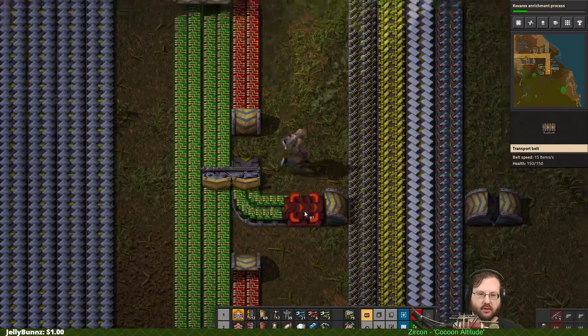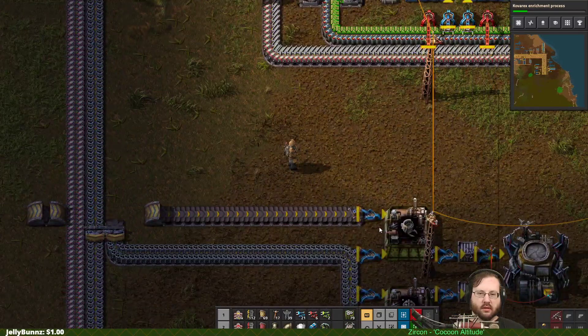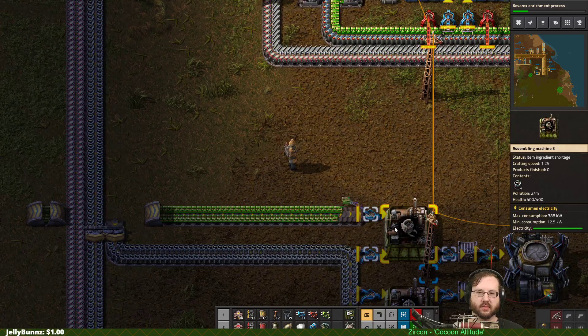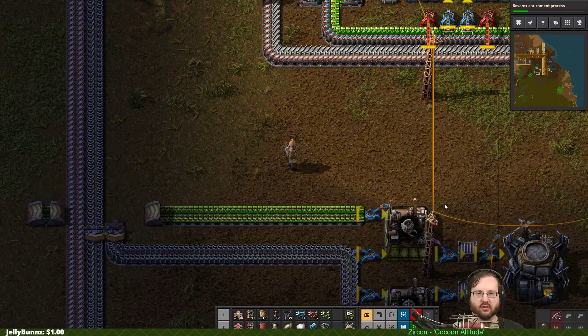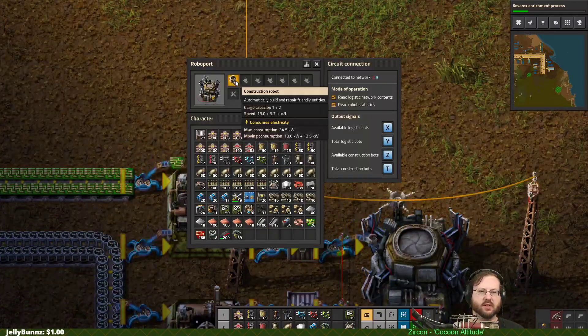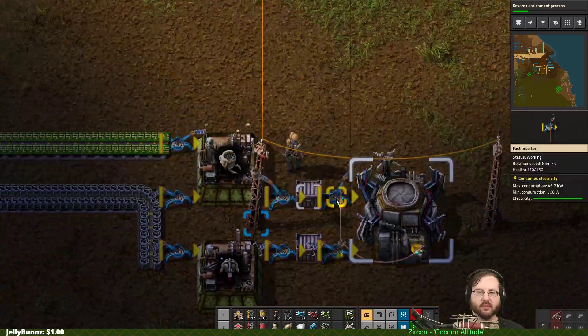So now green circuits flow into here and start building us construction bots. Construction bots are great at this point in the game because construction bots let us auto-build blueprints, and it's amazing. We can see our construction bots being put in, and once we have 50 construction bots just sitting idly in this robot port, they will stop building.